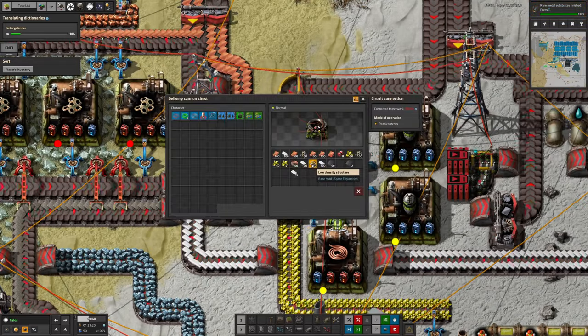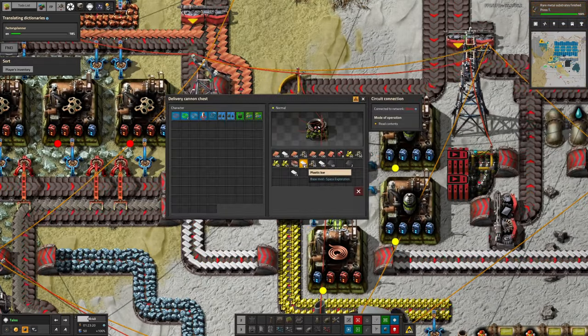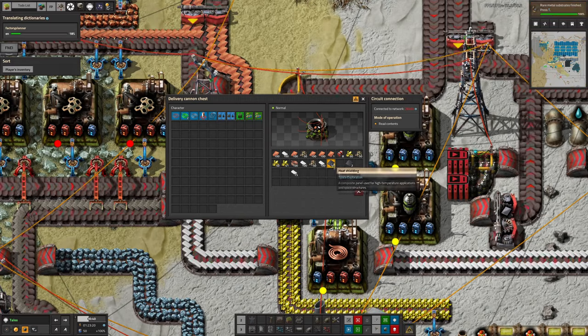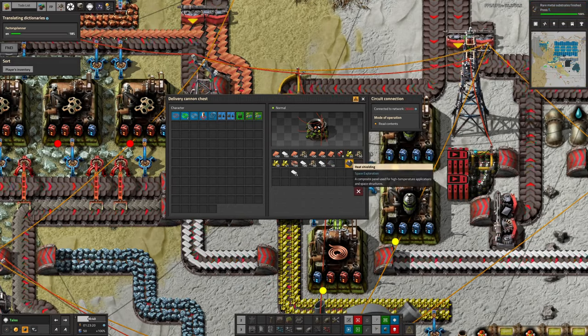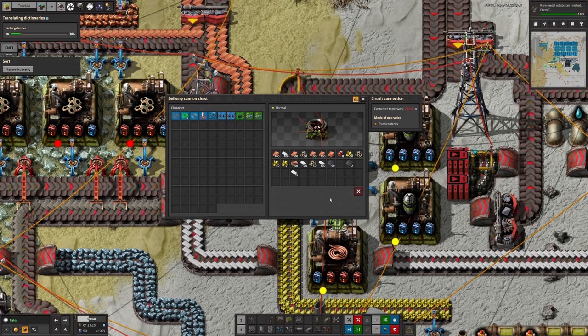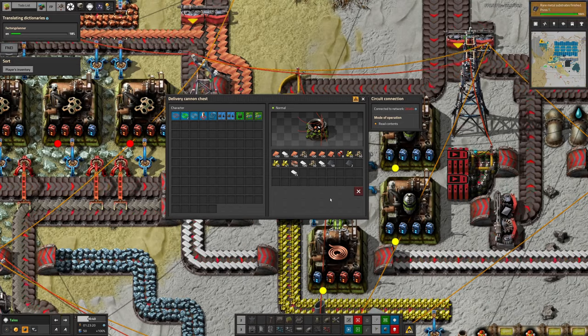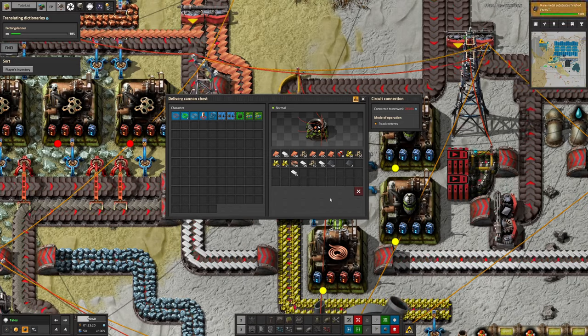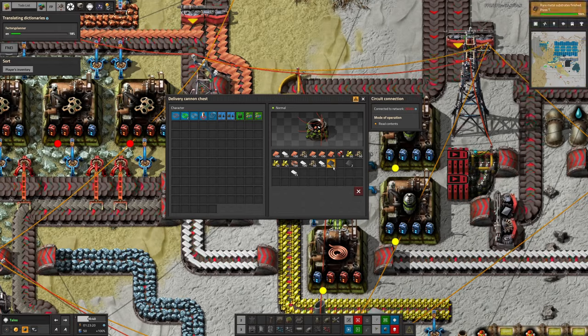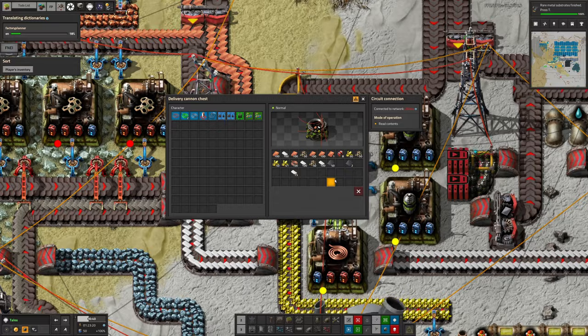To get around the oil problem, I've been bringing in oil-dependent items by delivery cannon from Norvis, dropped into this chest here. The low density structures, plastic bars for making air filters, and heat shielding are all coming in this way. Heat shielding requires sulfur, which is made from petroleum gas, which comes from oil - so that's another oil-based thing. It's much better to bring in these items in their most processed state possible.